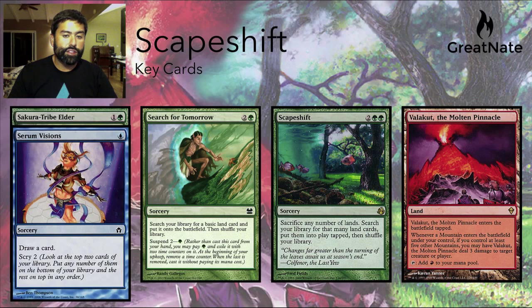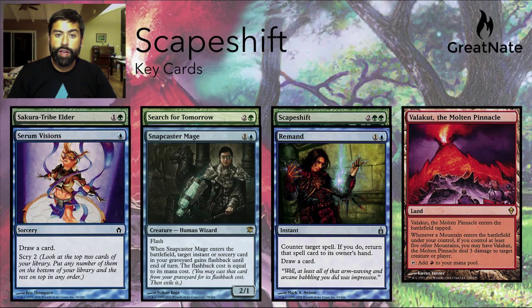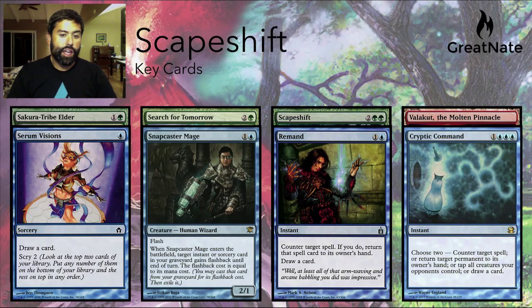They also have key control cards. Serum Visions is kind of both — it helps them find either their control pieces or their combo pieces. Snapcaster Mage allows them to get value off many of their different spells: if they needed to Snapcaster Mage a Serum Visions or a Search for Tomorrow to find more lands, they can do that. They play Remand and they also play Cryptic Command. So this is what Scapeshift is really comprised of — ramp and combo pieces plus control pieces that slow the game down, drive the game later, and protect their combo.